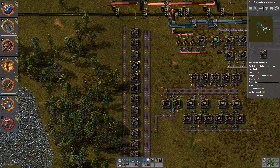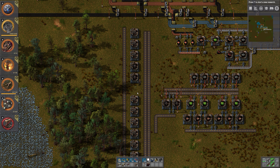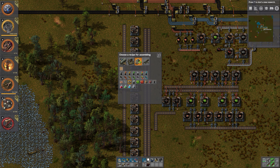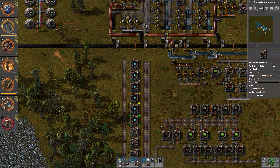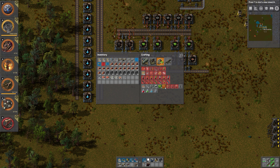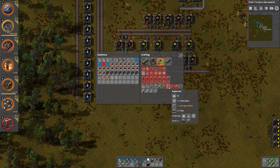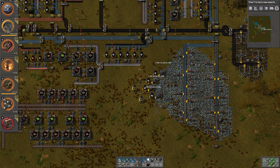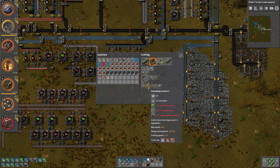Then we have one product — this we want to wait on. Let's go for the engine units. That takes steel plate, iron gear wheels, and pipes. Ten seconds, that means we need ten assembly machines. This is gonna be a way larger build than I thought. We need more iron — surprise, not really a surprise. Ten of these assembly machines — I didn't expect it to be that much.